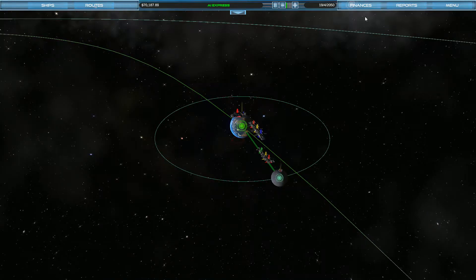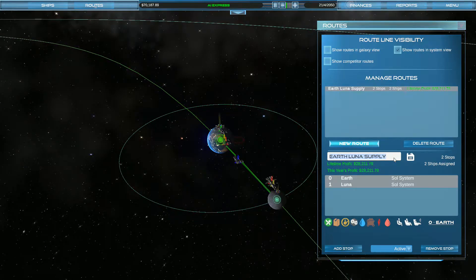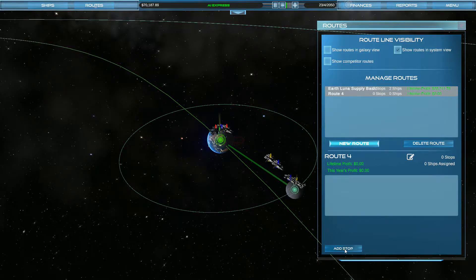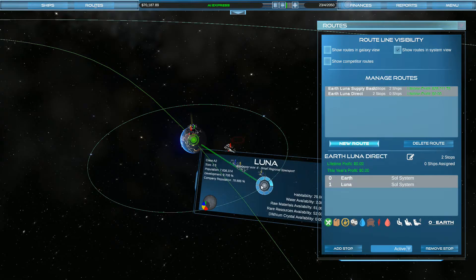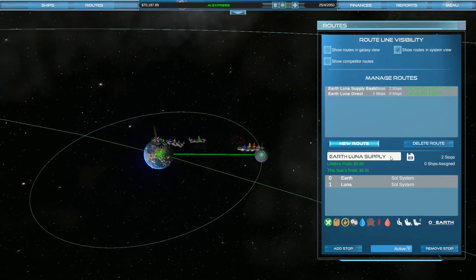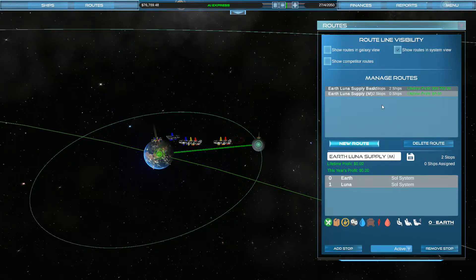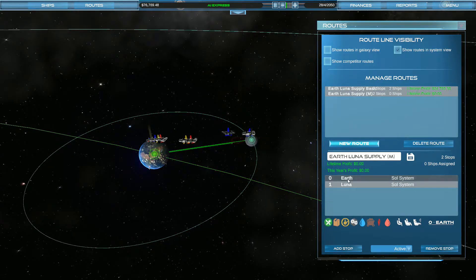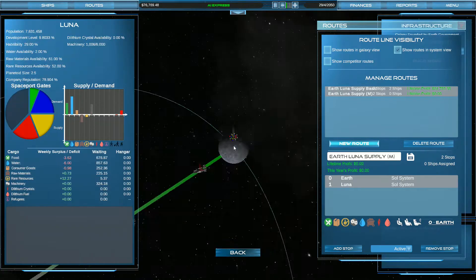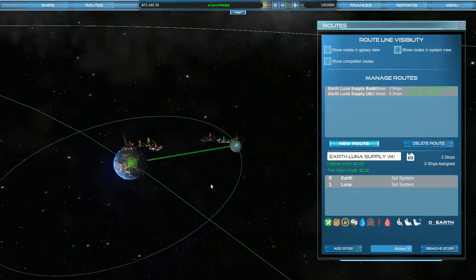We need to get a new route. We can change it up a little bit. Let's do a route — we'll call this one 'Earth Luna Supply Basic' and we'll make another route going Earth to Luna. We'll put M for machinery since it's going to be mainly a machinery route. From Earth we're going to be bringing machinery, which we've got a little bit of, and Luna doesn't have any machinery so they're going to want some.